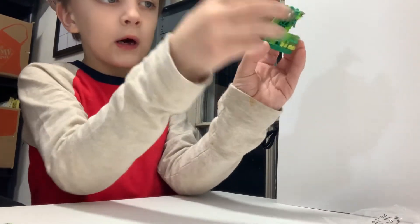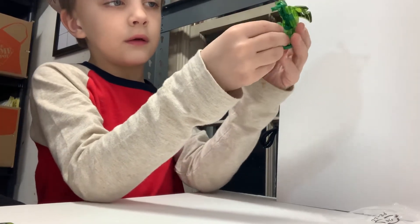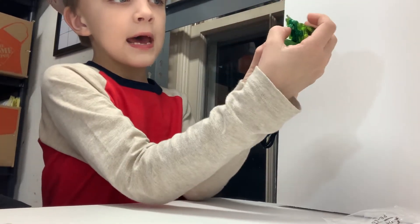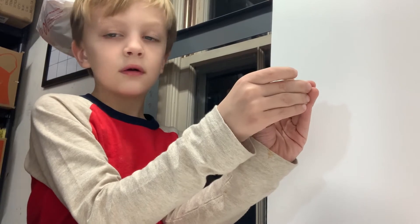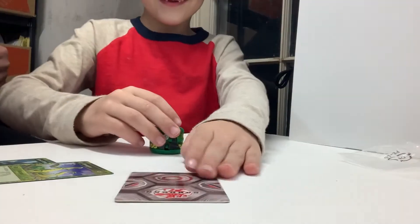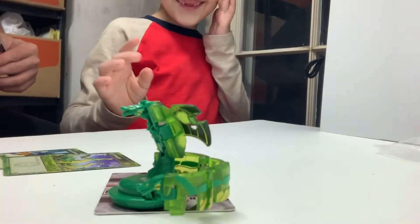First things first, you want to fold this head that's in there — it goes this way, like that. Then you want to close it in, you're going to fold his head. It doesn't go all the way, but when you close it, you're going to fold these down. Then ready to get the slide — the slide action! That is cool, that is too cool.